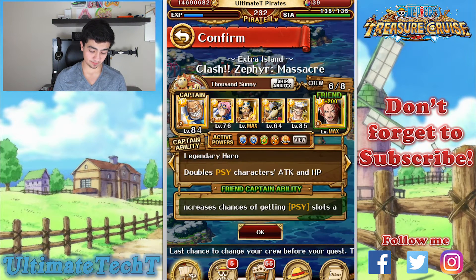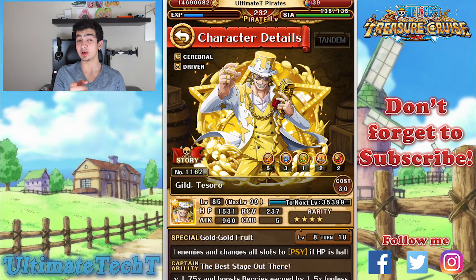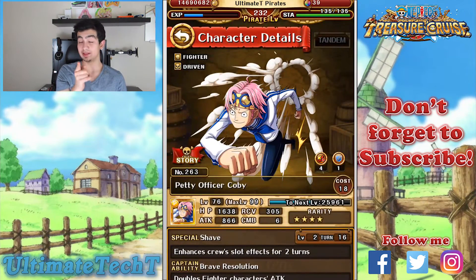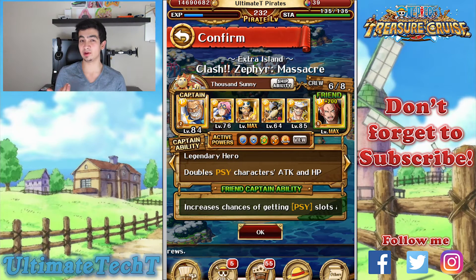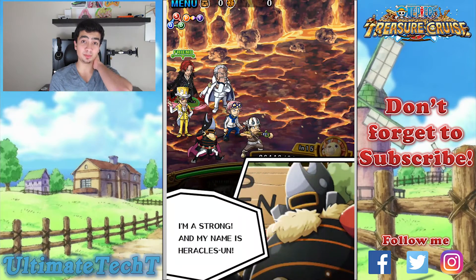The important specials are Kobe and Impact Usopp. Grand The Sorrow is decent too — he does some PSY damage, changes all your orbs to PSY if your HP is above 50%, and boosts PSY attack by double for one turn. Kobe enhances your crew slot for two turns at 1.5x. Heracles' special isn't really useful — I'm just taking him for attack and HP. Garp's special changes orbs to either recovery or PSY, but Grand The Sorrow is better for orb changing.